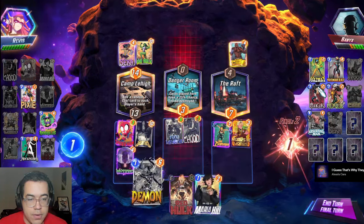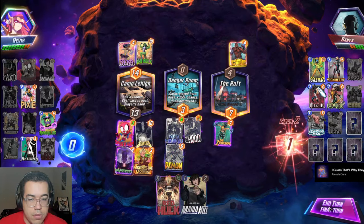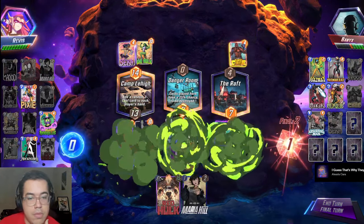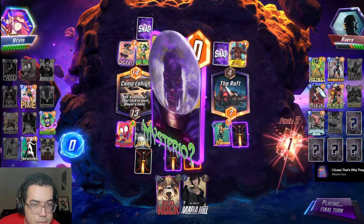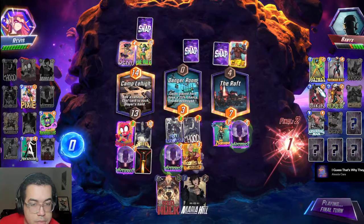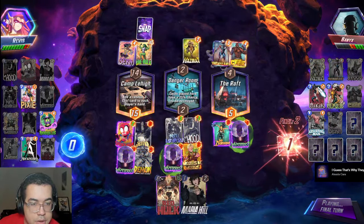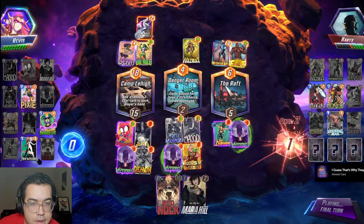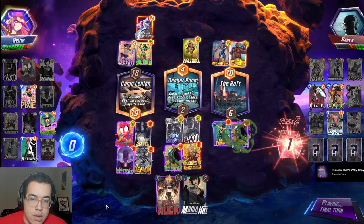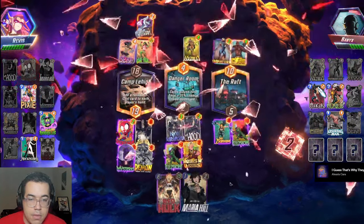I feel like I have an okay chance — it's worth a cube to stay here. I feel like they don't fight for mid — could be wrong. They fight for everywhere. Hazmat kills me on the left — I guess it depends what these hit. Unlucky. I didn't think about Hazmat — I should have thought about Hazmat a little bit more, because I never beat Hazmat, especially with Mysterio. It's fine, one cube.